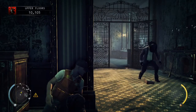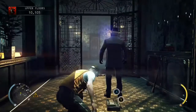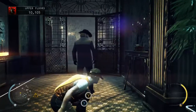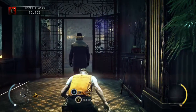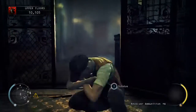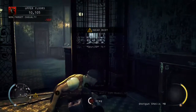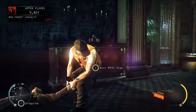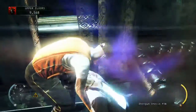Just take out the final guard and then all we're going to do is dump his body out the window.